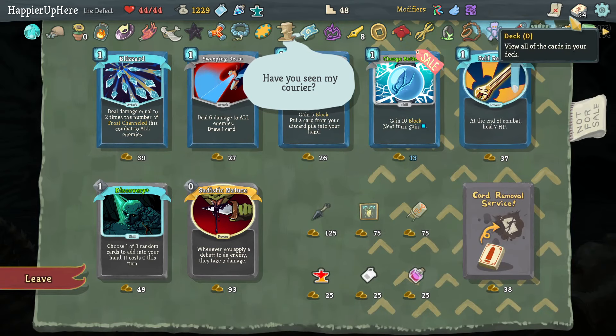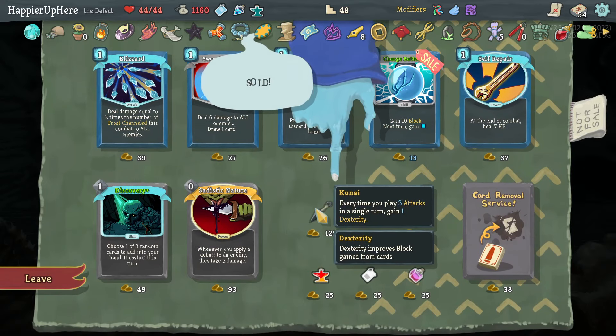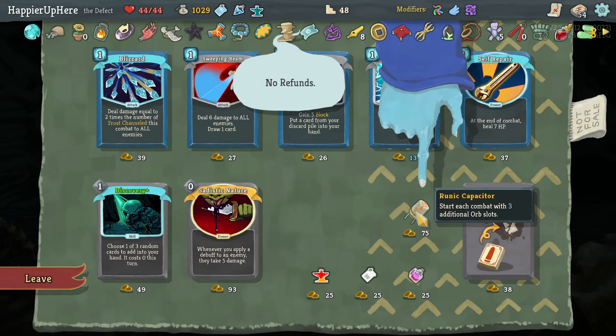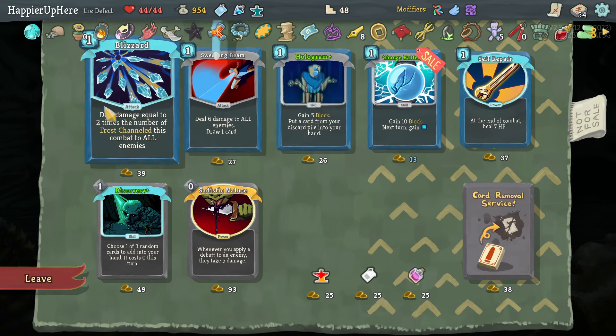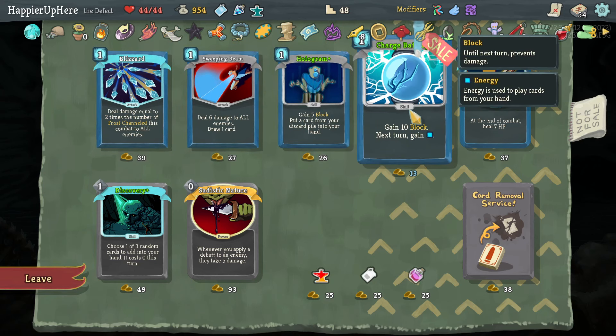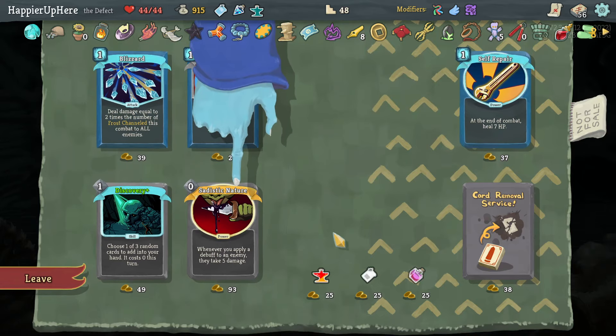Let's also take Kunai — every time you play three attacks in a single turn, gain one Dexterity. Runic Capacitor is amazing — start of each combat gain three additional orb slots. That's really good and would allow me to actually turtle. Might even allow me to perfect the upcoming boss. Let's also buy Charge Battery.